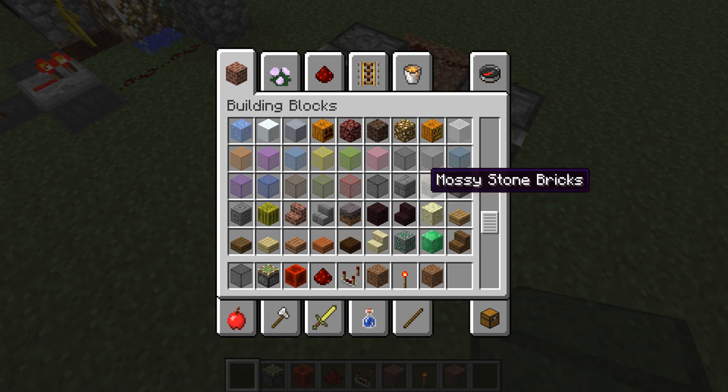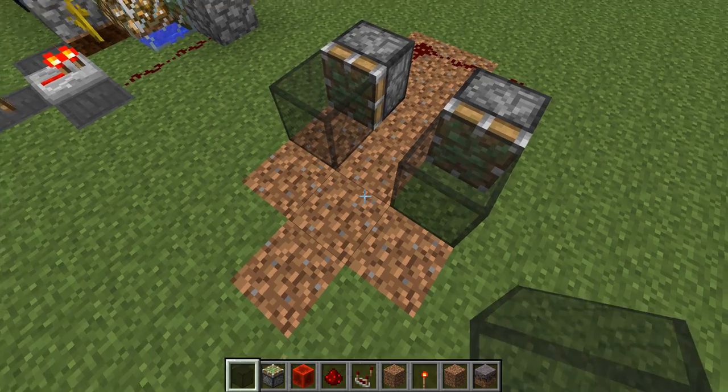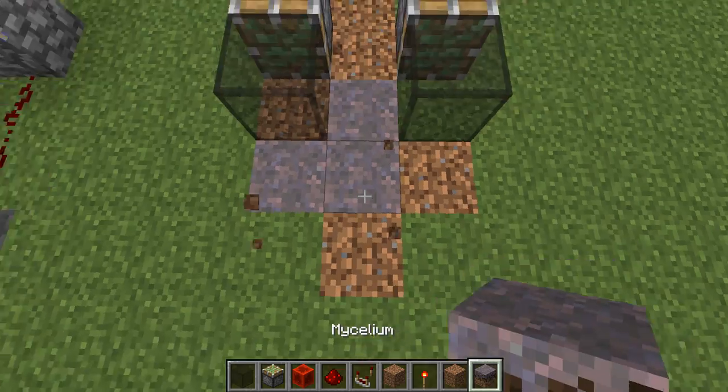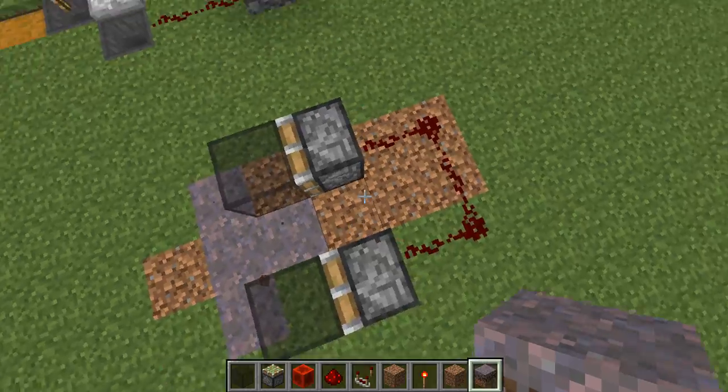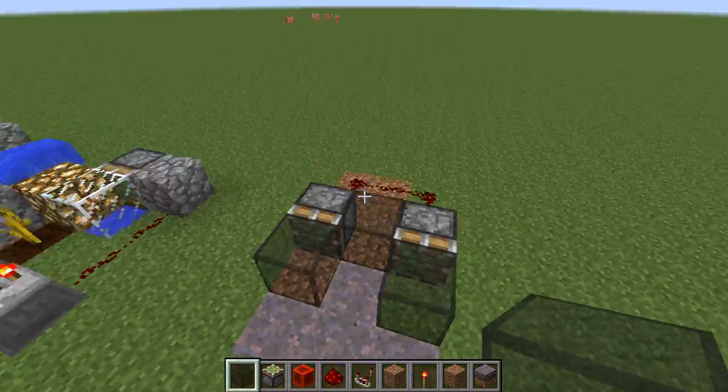Now what you want to do is either use mycelium or podzol. I'm just going to use mycelium because mycelium's much easier. Then what you want to go ahead and do is get any type of object placed right down there, so you should get something like this.